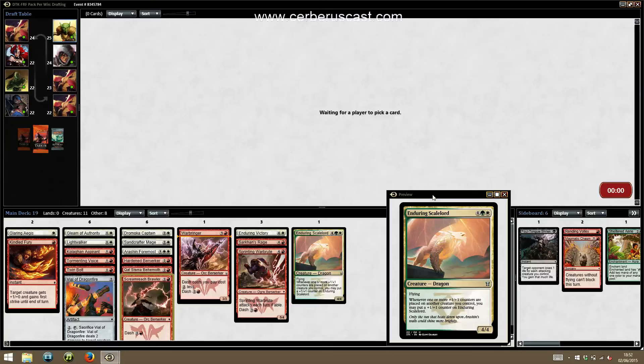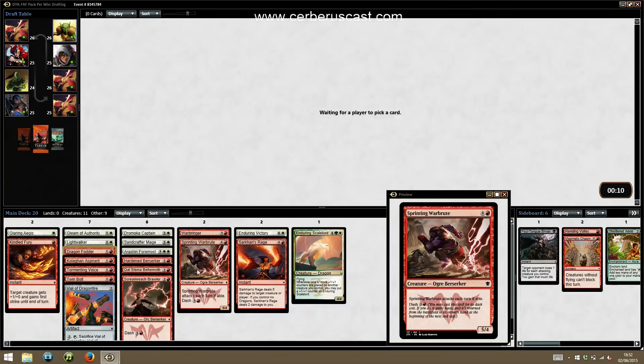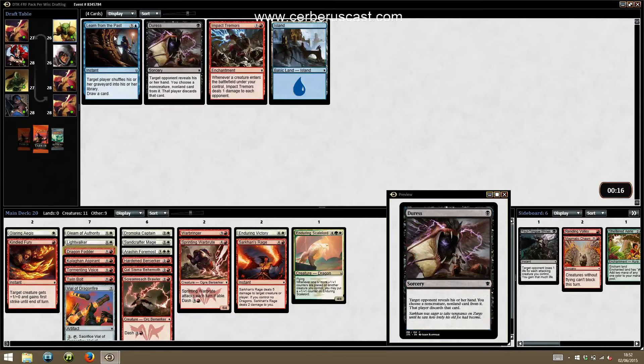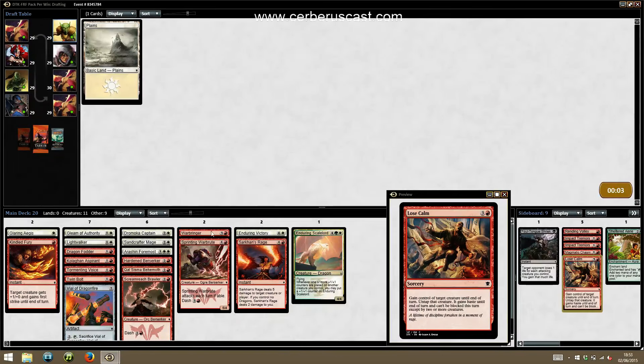So we're playing Dash Counters — this seems weird, slightly anti-synergistic. All of our Dash guys we can just cast regularly too, so he gives us two sides to the plan. We've got a lot of things to put counters on stuff. All we really want is to see another Enduring Scale Lord, but that ship has sailed. We'll take a Dragonfrog here. We've got a pretty playable deck now — looking for about three more cards. We can prioritise fixing in the next pack. Impact Tremors probably isn't making the cut, almost certainly not two of them, unless we get really strong Dash creatures next pack.